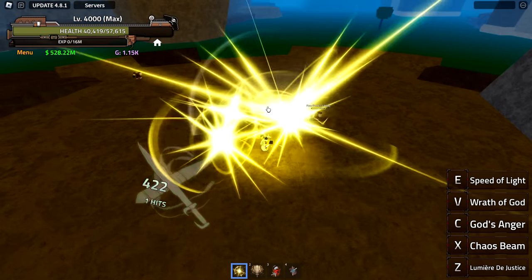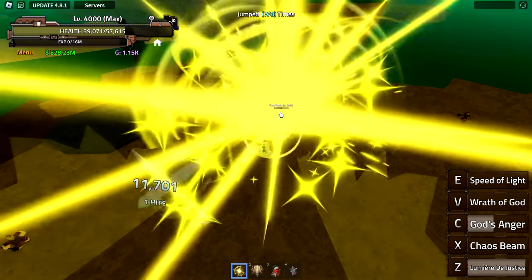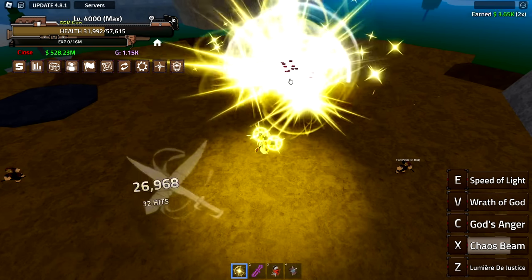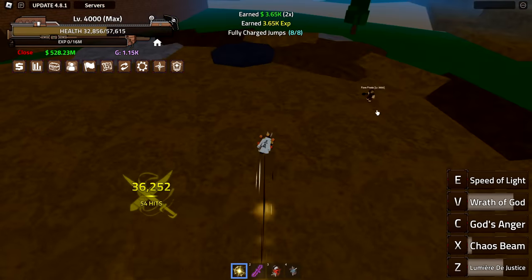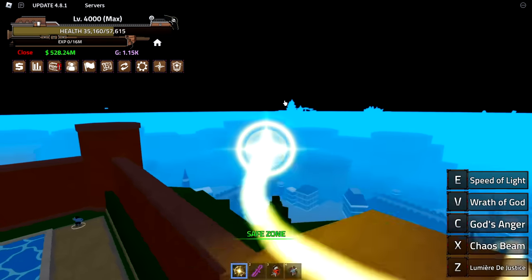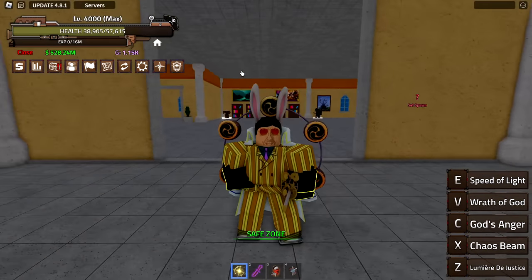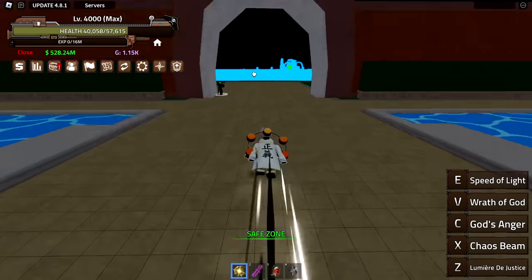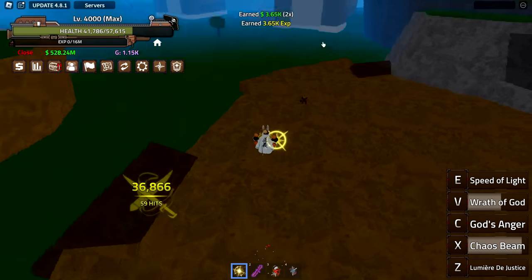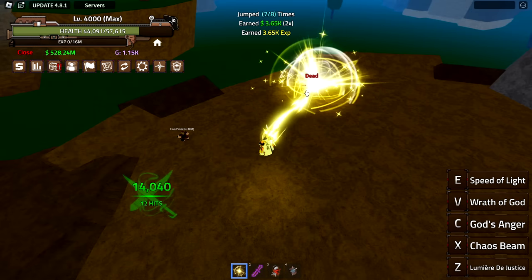Wrath of god is another spam attack — I really like that one, but you do have to hold it. You hold this one for a few seconds, hold this one the same way, then you can Z and C right after. Honestly not too bad. This fruit has one of, if not the best, movement in the game speed-wise. Especially compared to awakened light and blocks — those are annoying to fly with. If you get someone to stand still: 59,000 damage from one combo. You can instantly kill somebody with just the fruit.